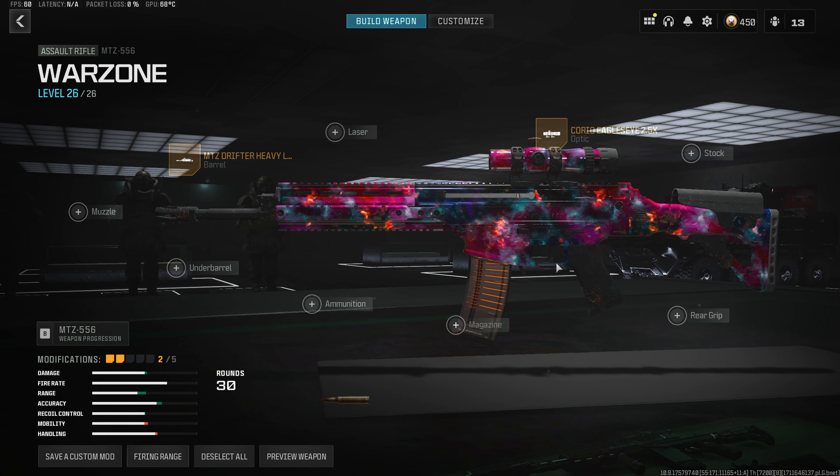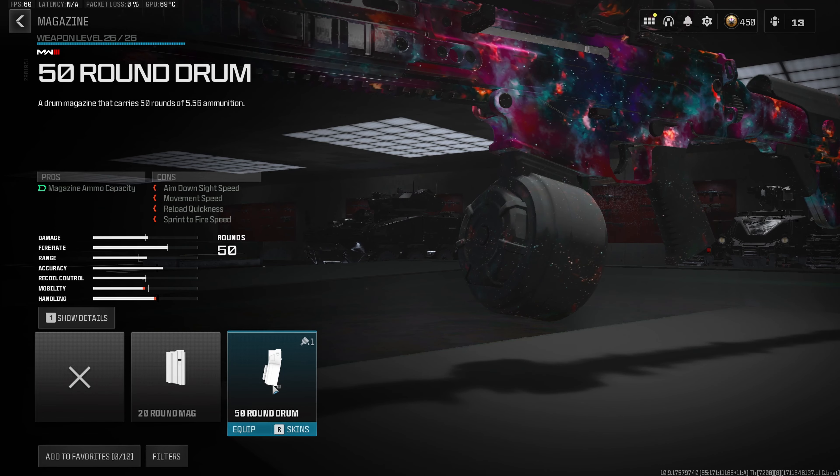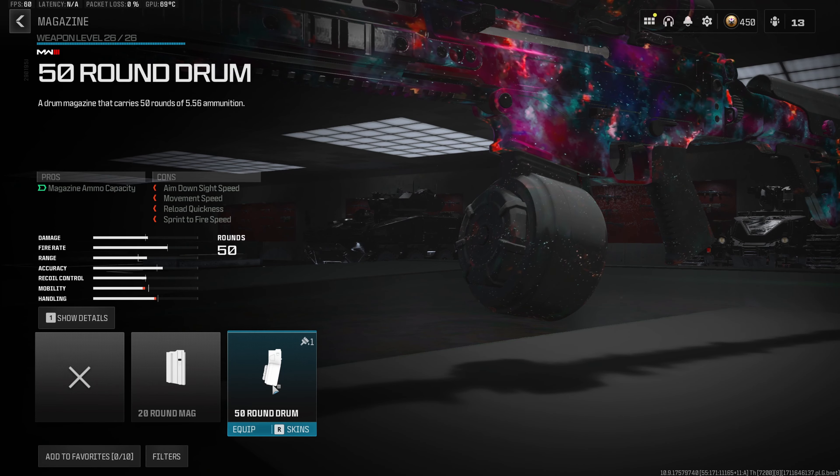For the third attachment, since this gun does have a very fast fire rate for an assault rifle, we definitely want to throw on the 50 round drum mag, making this build a lot more reliable for fighting multiple enemies at once.